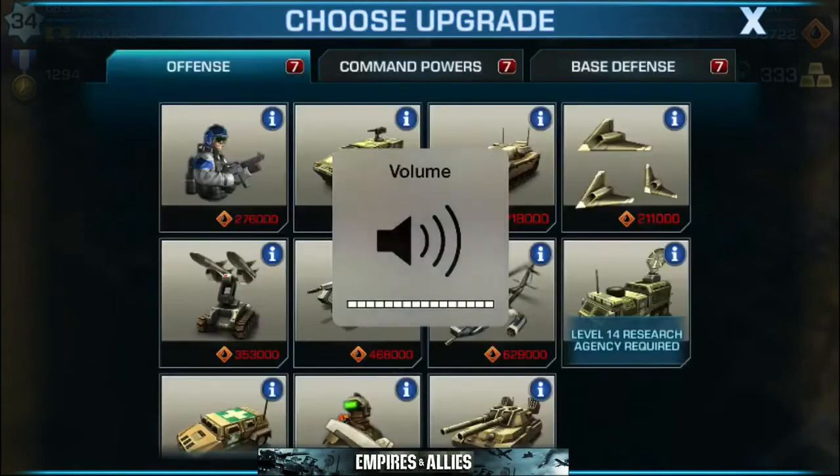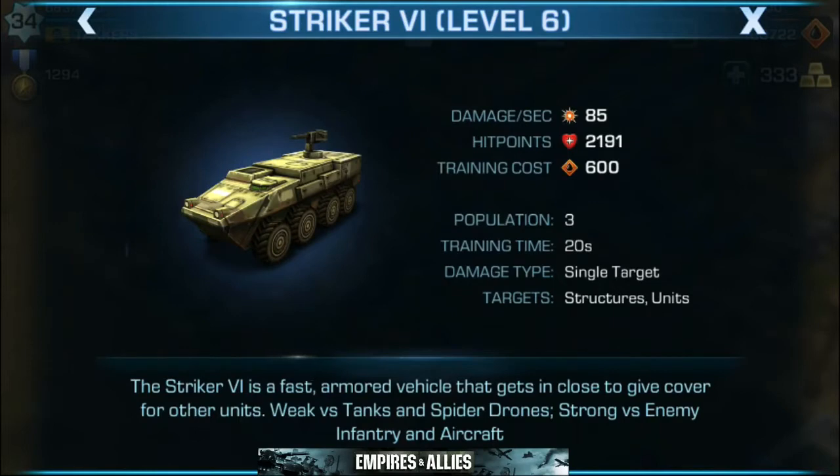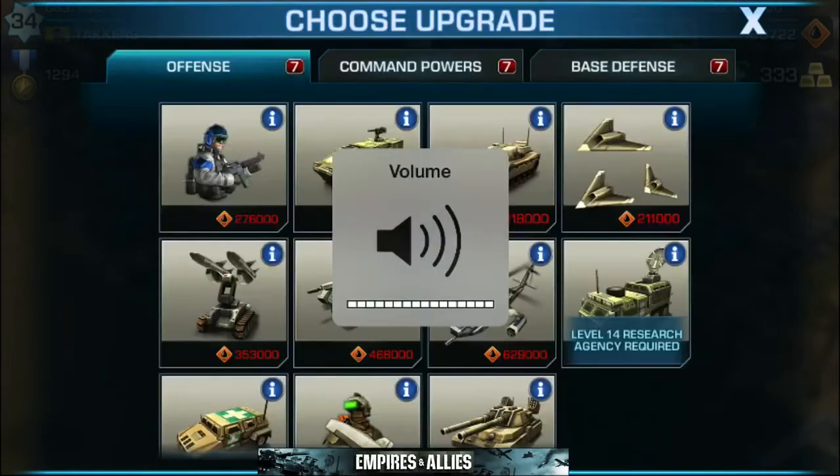Keep that in mind because next we're taking a look at the Striker. The Striker is a fast armored vehicle that gets in close to cover other units. It's weak versus tanks and spider drones but it is strong versus enemy infantry and aircraft. A lot of bases utilize spider drones and aircraft, so you're going to want to have a healthy balance of ground troops and vehicles that can take out either the spider drones or the air attacks.